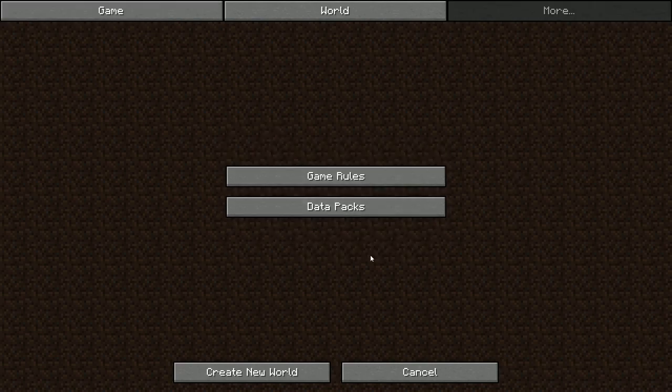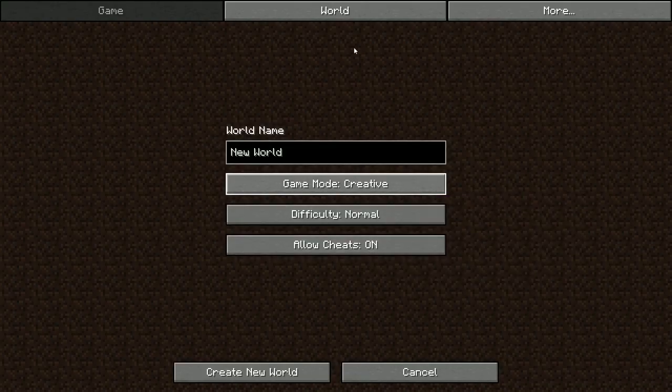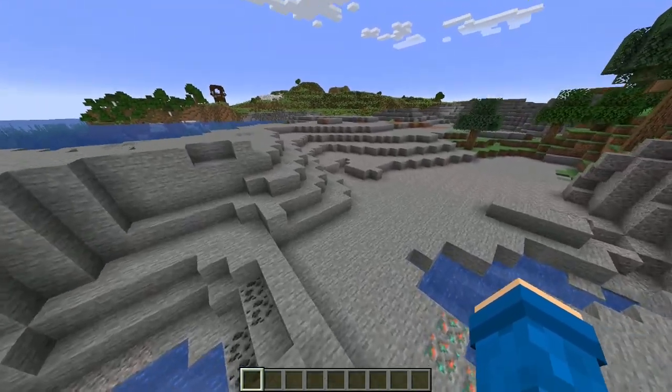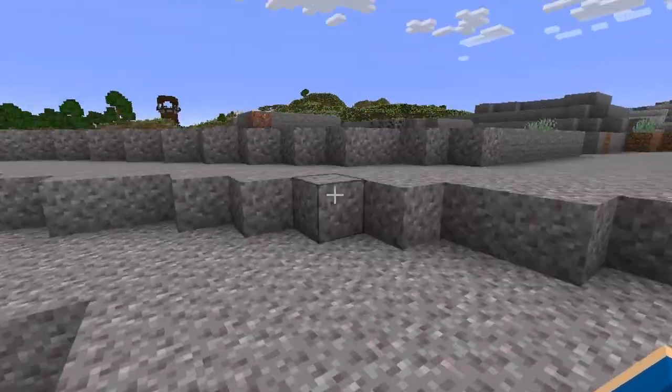To get it, it's very simple. Just launch the new snapshot, do the data packs, and just add these two. And then I'll cheat to creative. So we're here in the game, and here seems to be a pretty cool place to kind of start what I mean whenever I say new updated armor.